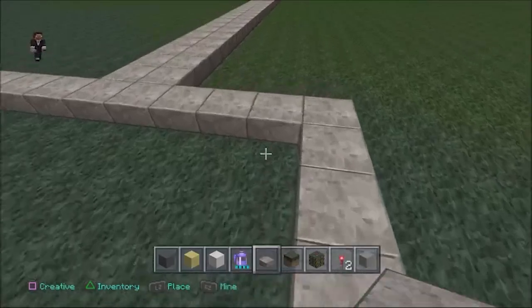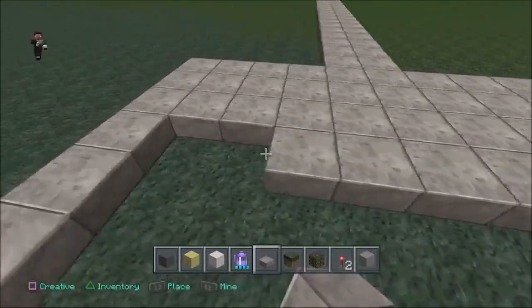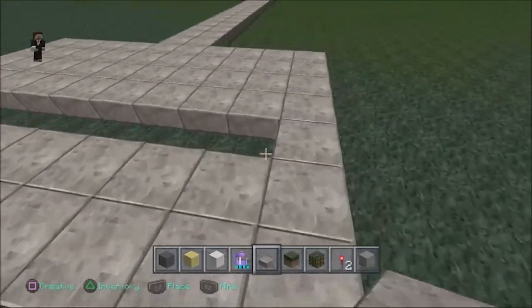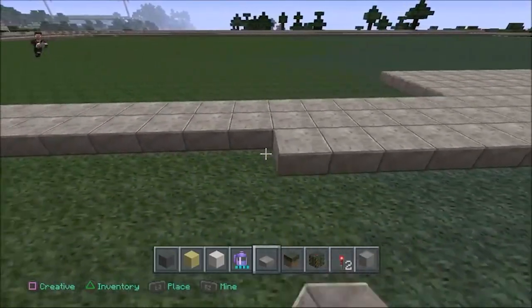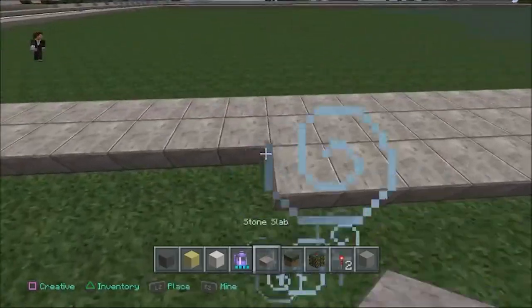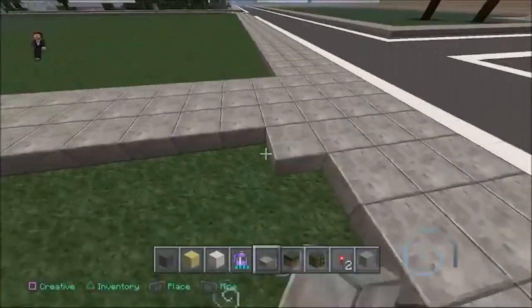Then you come back in and I'm going to run another line down this way. I'm going to run and make it four wide going all the way up. This is kind of going to be like the porch area of the mansion here.